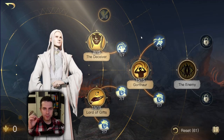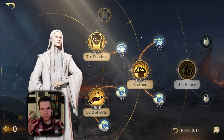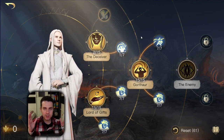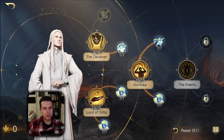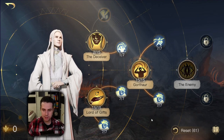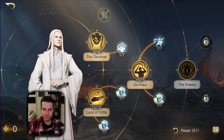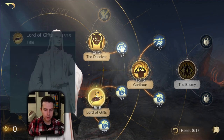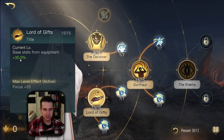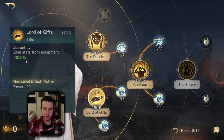Let me also cover the Focus build for Sauron. I won't say this build is superior to the Madness build - they are both equally nice and cover different situations. Sauron's focus damage build revolves mainly around his bottom Respect Zero tree and his Respect Three tree. I've already described what his Respect Three tree does, so let me quickly summarize what his bottom Respect Zero title, Lord of Gifts, is doing.